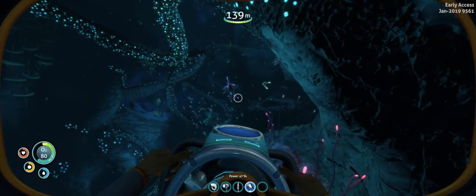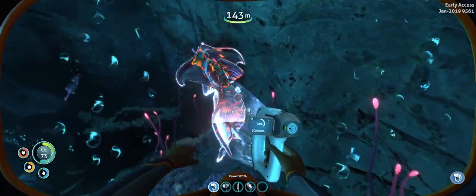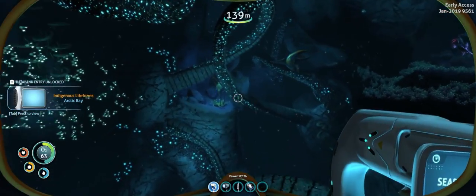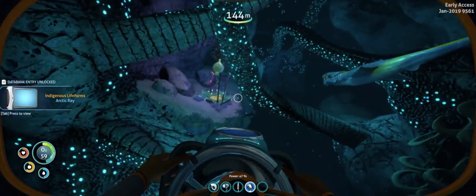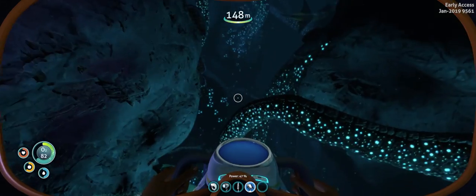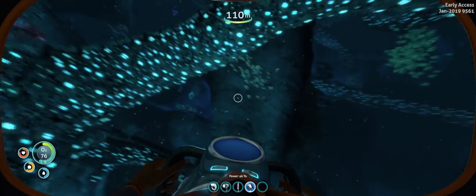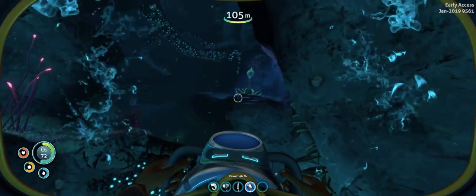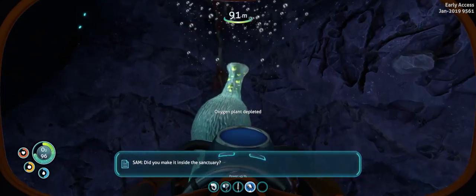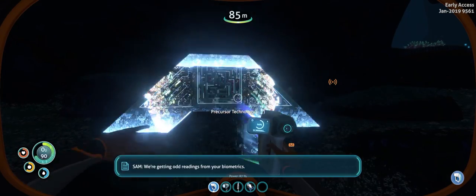What the hell are you? An arctic ray - you look like an angel, you're my new angelfish. Those look like airplanes, which means they're probably very, very quick and able to destroy you. Did we make it inside the sanctuary? Yeah. Anything unusual? Like what? We're getting odd readings from your biometrics.